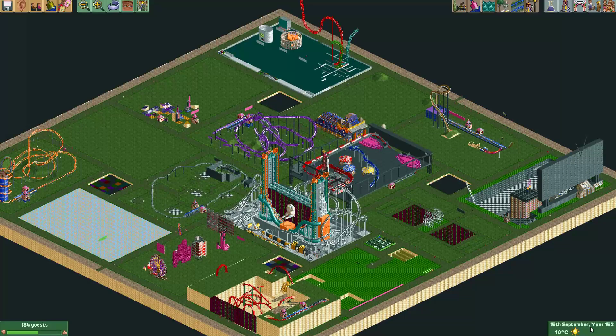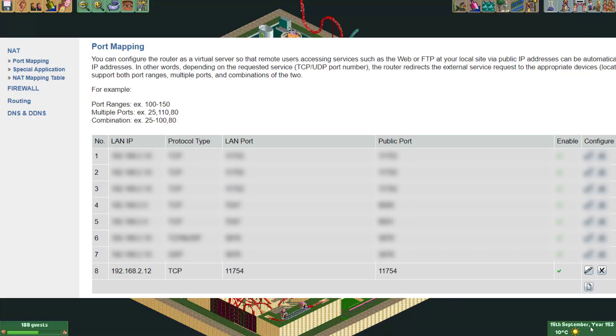The second step is actually setting up the port forwarding. Now that your computer has a static IP address, you can set up the port forwarding. This may be difficult to find in some routers. For me, it was under NAT — which means Network Address Translation — and then under Port Mapping.